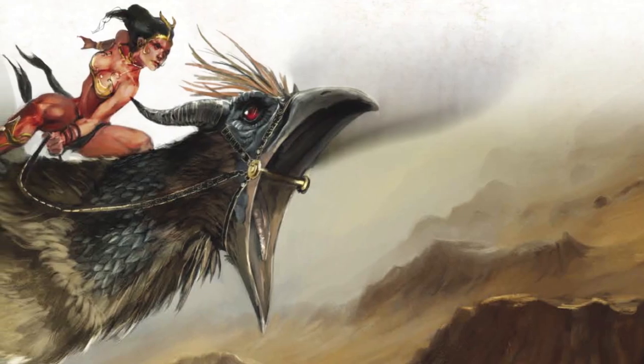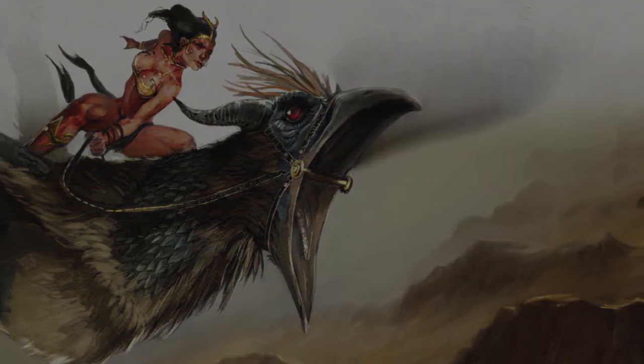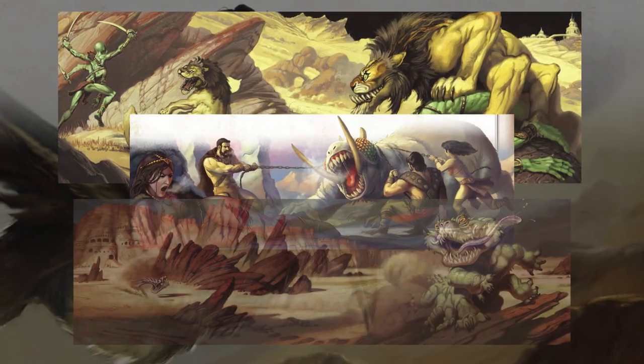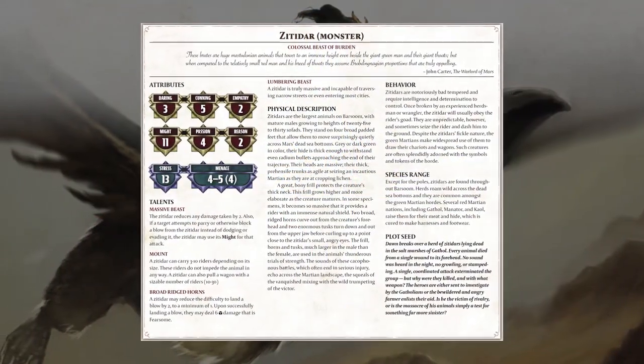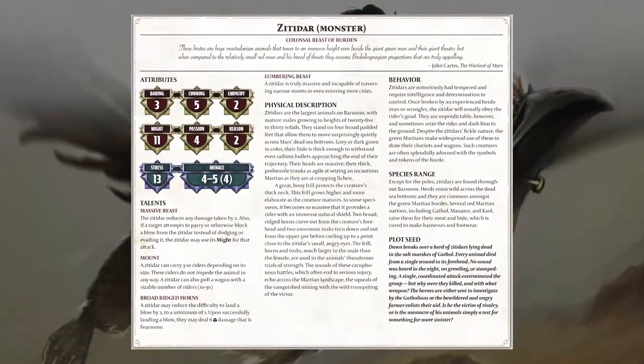The book goes into the beasts of Barsoom, detailing 16 main types. For whatever reason, half or more of the beasts are not illustrated, even though the reader could use some visual aids on some of them. They are otherwise all well described.